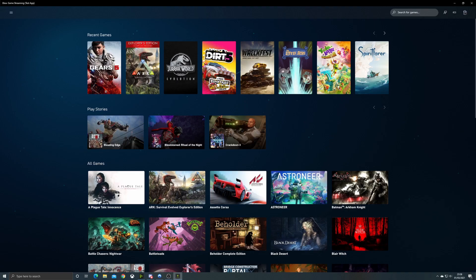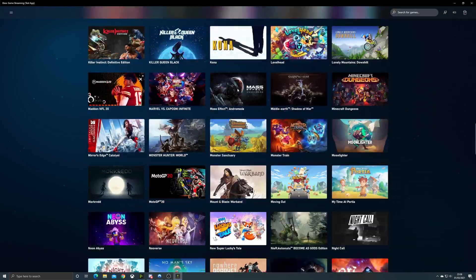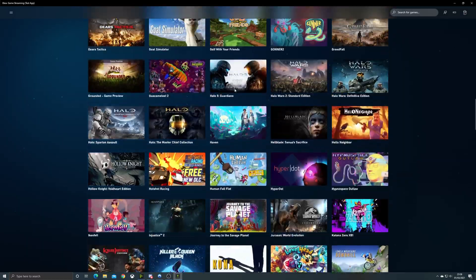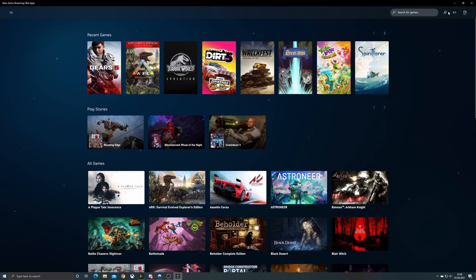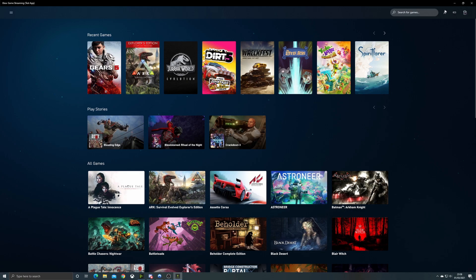Today we're going to look at the Microsoft Xbox PC XCloud test app, or XCloud PC as we like to call it. This is effectively the same version as the Android app, allowing you to play XCloud but on PC as a Windows app. I'm using the Project XCloud setting here. You can use remote play, but at the moment the Series X is not supported — apparently it works with the Xbox One X, but I don't have one, so I can only test it with the Series X.